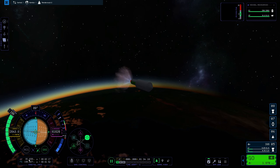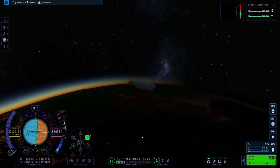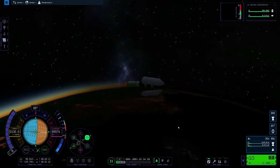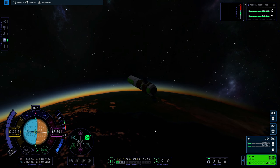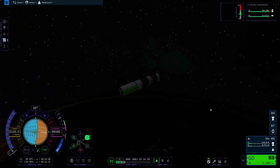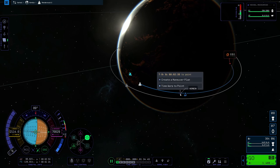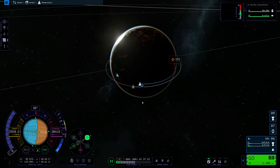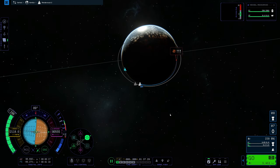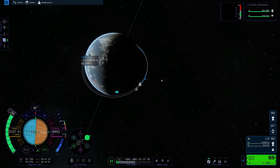We're going to bring our apoapsis up to 90,000 meters and cut the engine. Jettison our fairing. We're going to deploy our solar panels, even though you don't need them at this point in early access because you always have full electrical charge. We'll coast up to our apogee here and do another burn. We're going to come pretty close to our target craft and burn again to put us in orbit. I'm going to assume you know how to do this part if you watched the tutorials and our previous how-to video on getting to the Mun.